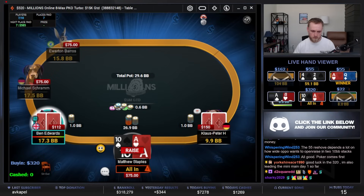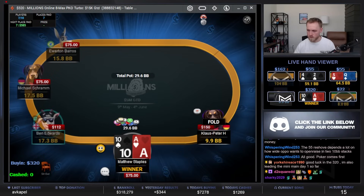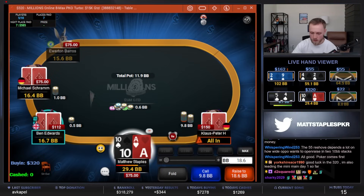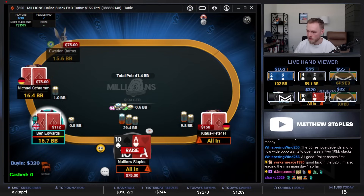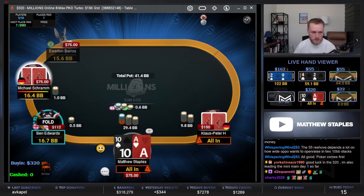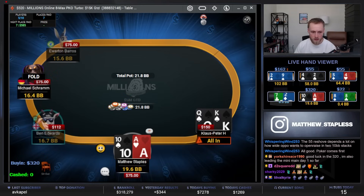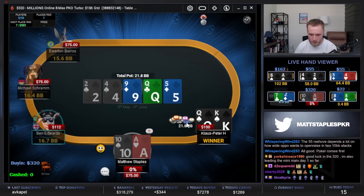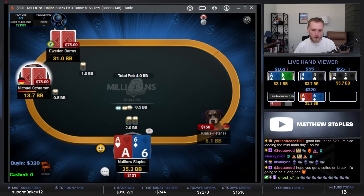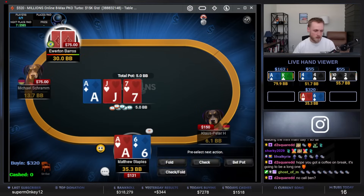Playing the jam here. Bubble of the 320 soft bubble — there's a nice 150 bounty here and some key chips. It's a big min-cash, so gotta sweat. Against king-queen. That was worth a lot — really nice spot in the 320. Add it to the cash, it's GG.